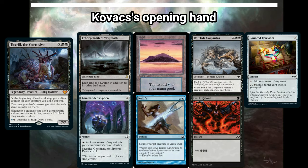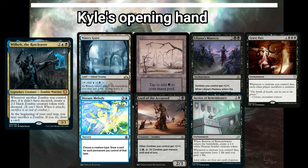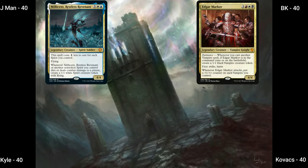Next up is Kovacs. He has Toxrill, the Corrosive as his commander in this Dimir-colored deck, looking to control the board by shrinking all his opponents' creatures. He kept a seven-card hand with Urborg, Tome of Yawgmoth, an Island, Rot Tide Gargantua, Honored Heirloom, Commander's Sphere, Nullify, and Dark Ritual. Finally, Kyle is using a Dimir-colored deck led by Wilhelt, the Rotcleaver — a zombie tribal deck with a whole bunch of shenanigans up its sleeves. He kept Watery Grave, Swamp, Liliana's Mastery, Grave Pact, Distant Melody, Lord of the Accursed, and Bastion of Remembrance. Here's our seating arrangement, and please don't forget to subscribe to the channel.